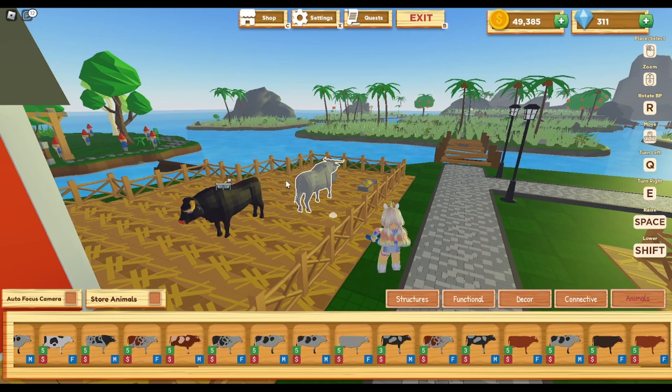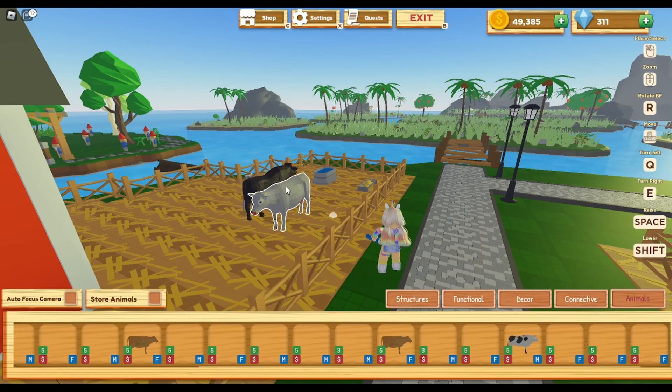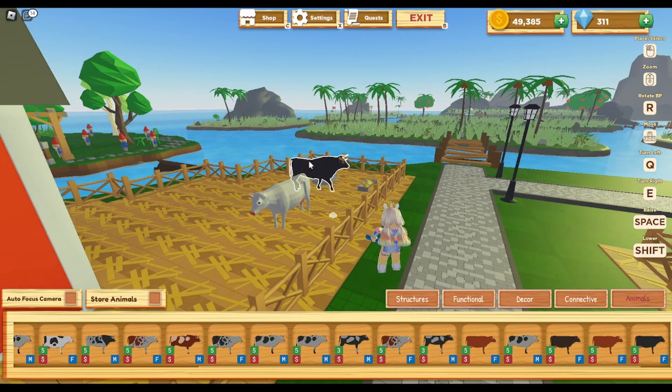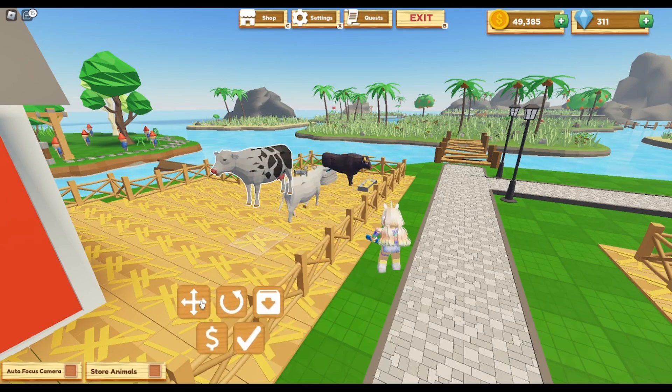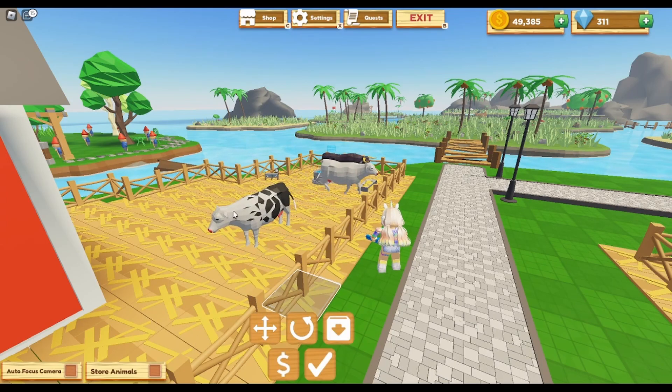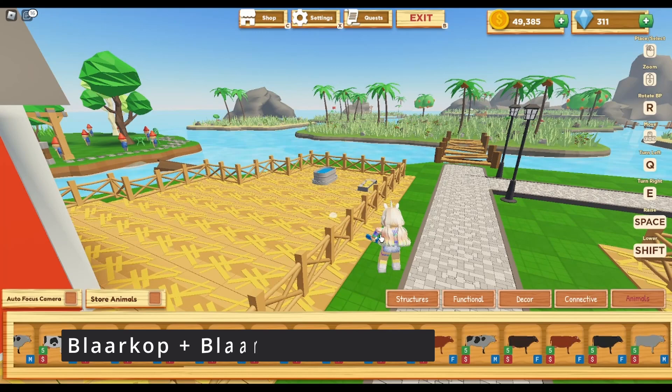Next, you need a charcoal cow and a white cow. I have two males out here, so let me put away the male and put the female out instead. So if you put a white cow and a charcoal cow together, you are going to make a Blarkop — I apologize to anyone who knows cows, I may be killing these names. So a charcoal and a white cow makes this cow right here, which is called a Blarkop.